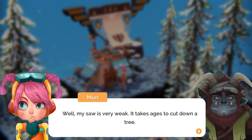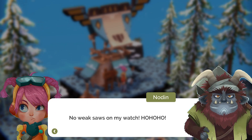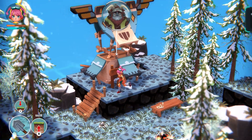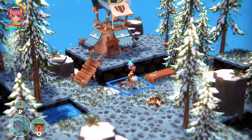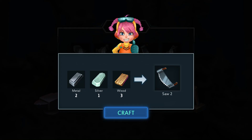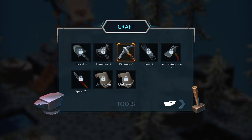My saw is weak — it takes ages to cut down trees. No weak saw on my watch! And let me guess, I need silver. I can make that right now. Yes, please. Lovely. Wait, when did I get a better hammer? One more.